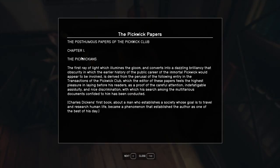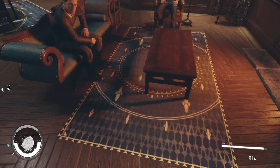The Pickwick Papers - another Charles Dickens. Charles Dickens' first book, about a man who establishes a society whose goal is to travel and research human life, became a phenomenon that established the author as one of the best of his day. You guys really like Charles Dickens.